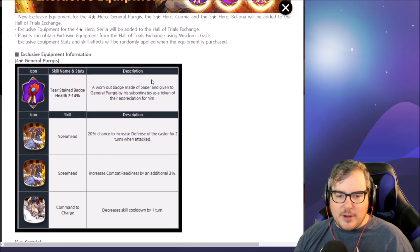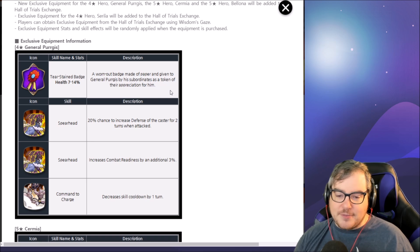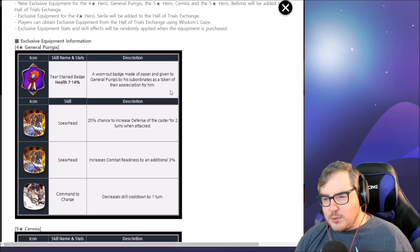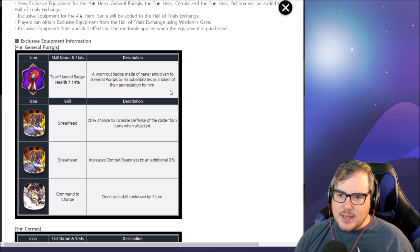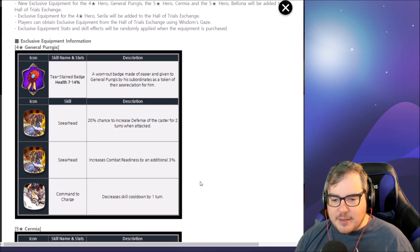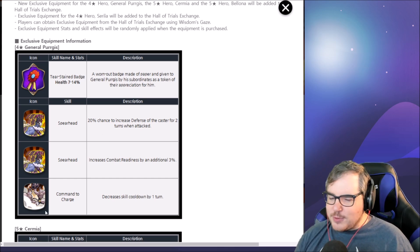Tear Stain Badge — General Pergus gets health percent, which is a good choice. Spearhead has a 20% chance to increase the defense of the caster for two turns when attacked — I like that a lot, it's really helpful for his survivability. Increased combat readiness by an additional 3% is pretty cool too — that's like three molagoras worth of combat readiness.